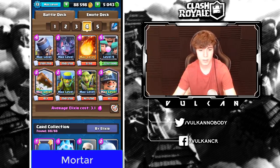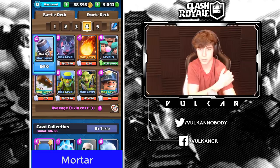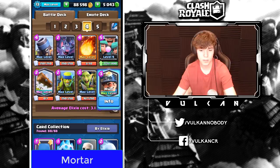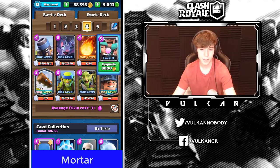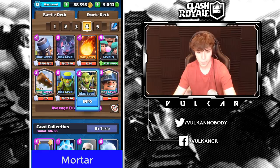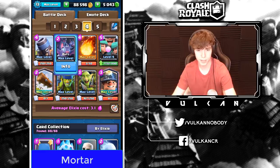Mortar is another deck where pretty much anything is a good starting play, but what I like to do is always start Mortar first play — all the top ladder players do this no matter what they're facing. If you don't have Mortar in hand, don't waste your Log or Miner. Just split a troop in the back, or if you have Spirit Golems use them at the bridge. Then Miner the opposite tower of whatever they're attacking with. You always have to keep up the pressure with a Mortar deck and never let them build a huge push.